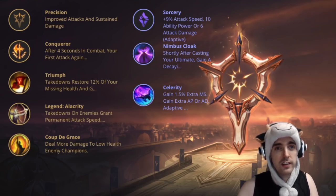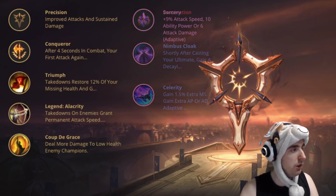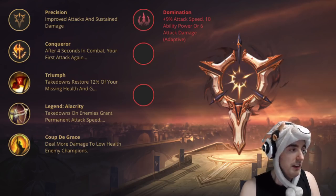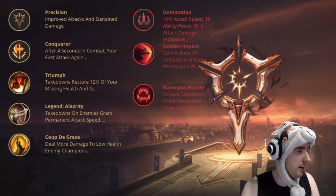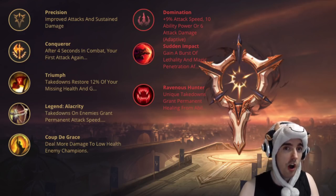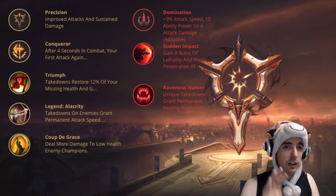Feel free to take whichever you want — Inspiration or Sorcery. I'll also cover Domination since I know a few people will ask. I don't think Domination is a good tree at all, but if I had to choose from it, I would take Sudden Impact and probably Ravenous Hunter. Ravenous Hunter synergizes really well with Conqueror and also heals you on your on-hit damage. But I really, really recommend taking Sorcery or Inspiration.